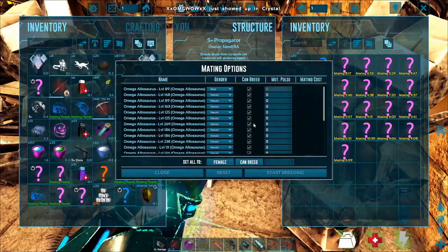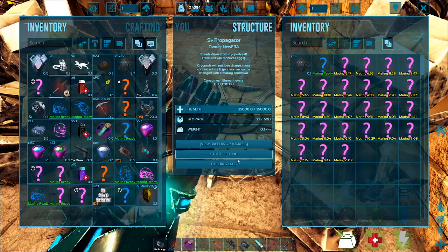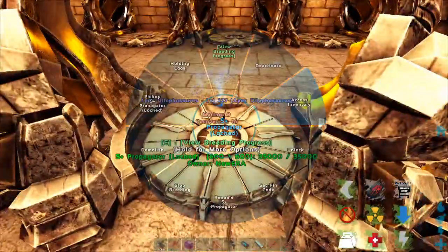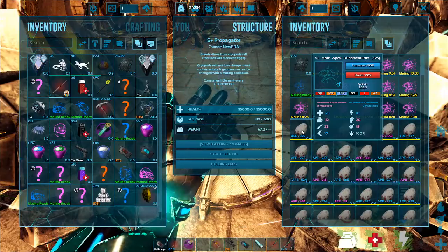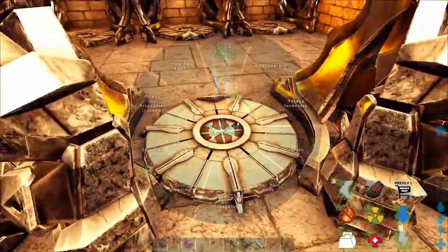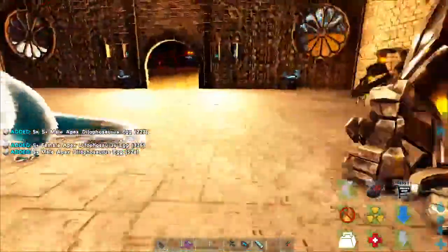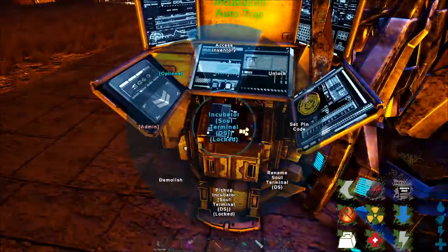Stop breeding, start breeding. Let's start breeding all of them. It is holding the eggs — they're probably all spoiled, to be honest with you. We need some Apex. Look at all these eggs. So we'll take these eggs out of here. I just got one set up for each of the types of blood and stuff we have. Just take out however many I think I might need — I'm going to take out a few of them.